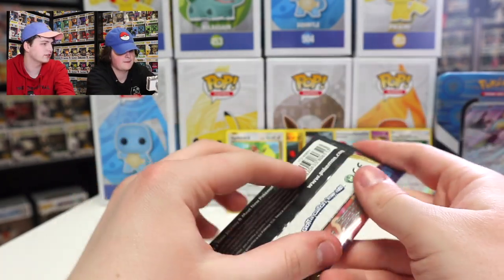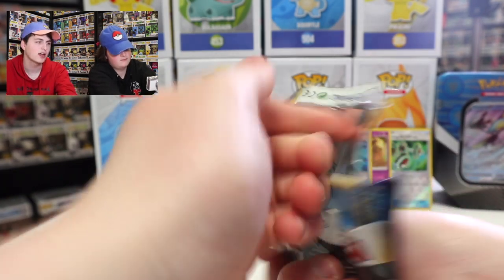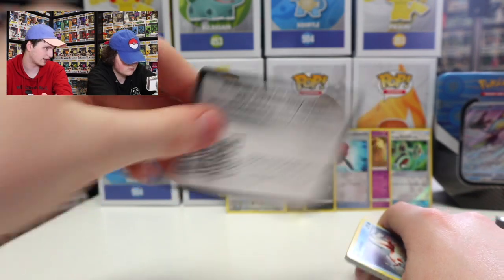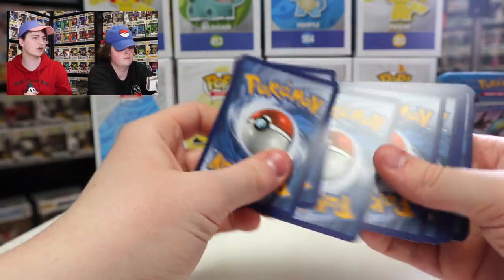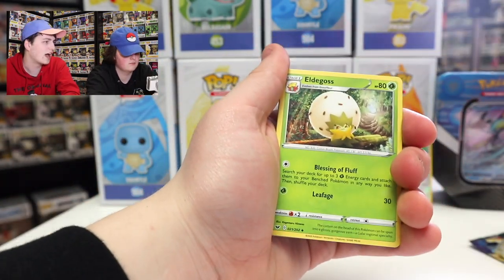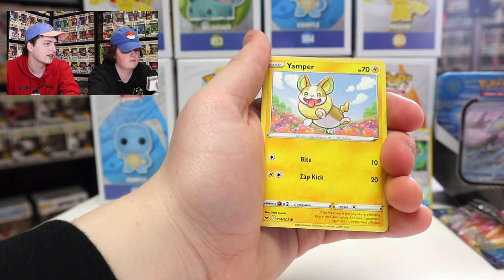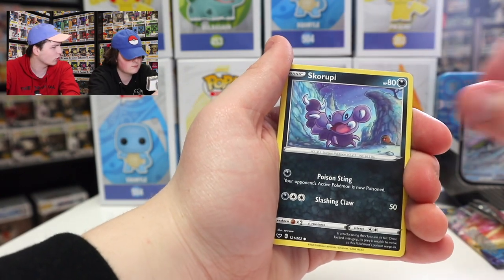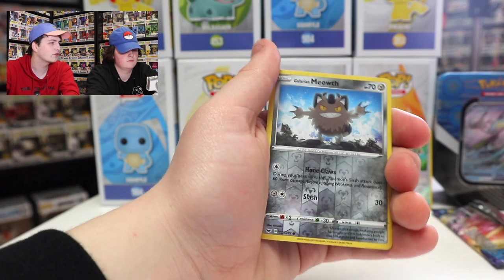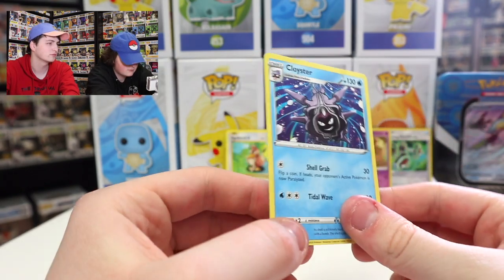This is the second Sword and Shield pack — each of the tins so far has come with two. Code card is there. Four from the back: psychic energy, Eldegoss, Energy Search, Quick Ball, Goldeen, Yamper, Skorupi, Krabby, Wooloo, then a Reverse Holo Galarian Meowth, and Cloyster as a regular rare.